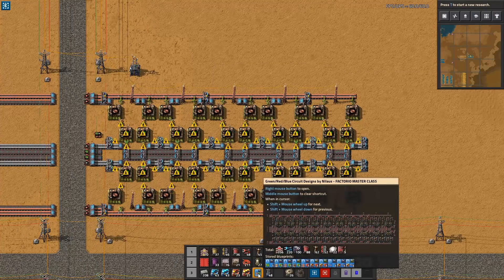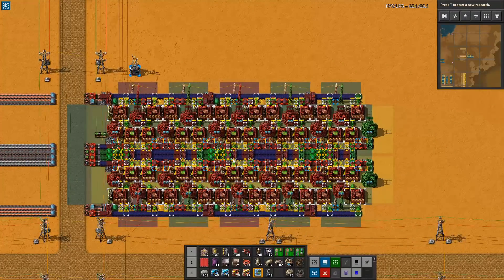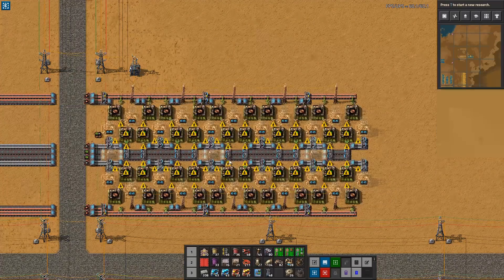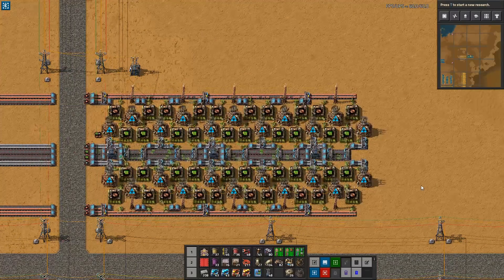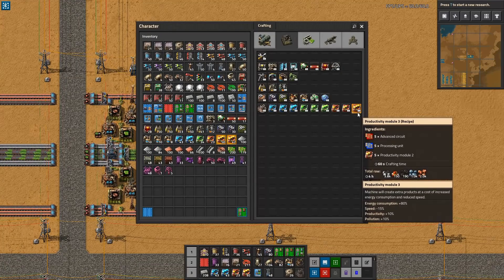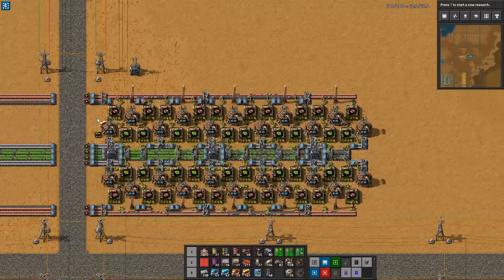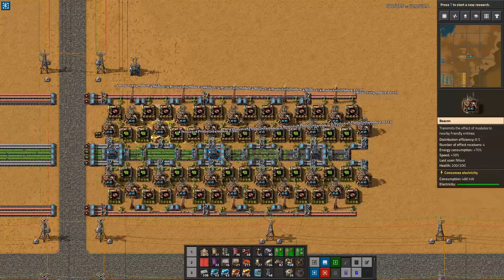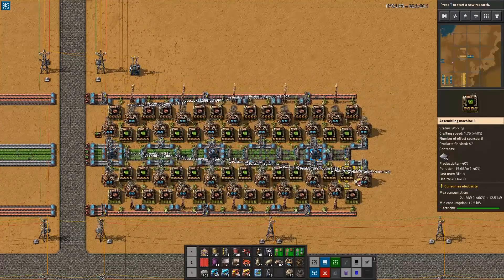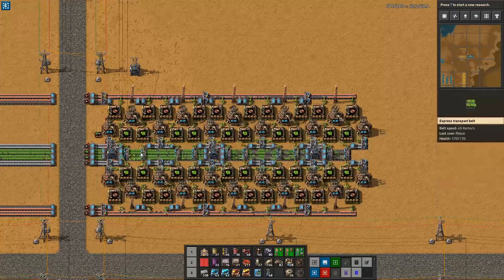So at this point we can take our last blueprint, and if I've done things correctly it should just tile in here. However, one thing that isn't working unfortunately is the productivity modules — you can't use robots to place productivity modules into entities already placed on the map. So I have to do that manually.